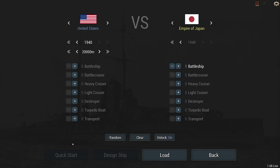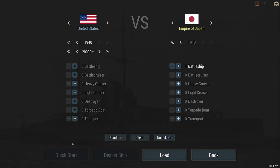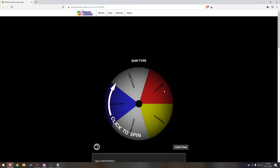It's going to be a complete RNG fest. The only set things are that the enemy is one battleship from Japan in 1940. As for the rest, we're going to be spinning some wheels. The first spin is going to be: what sort of ship am I going to be using?